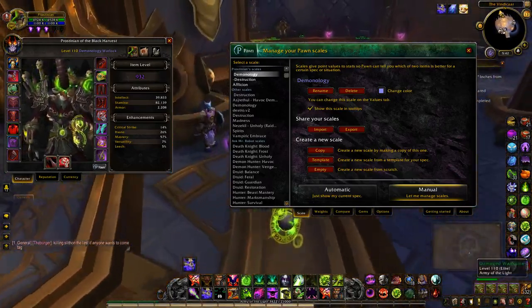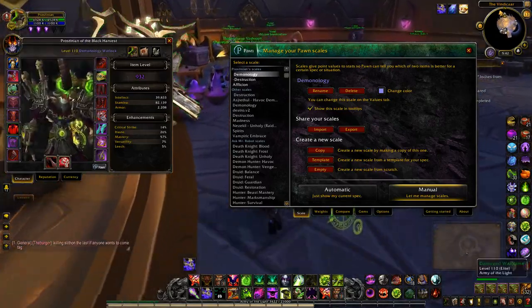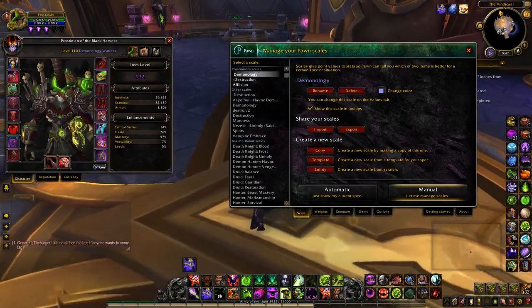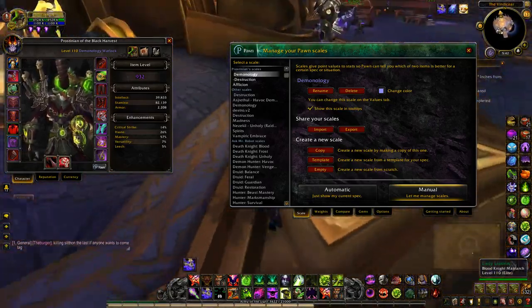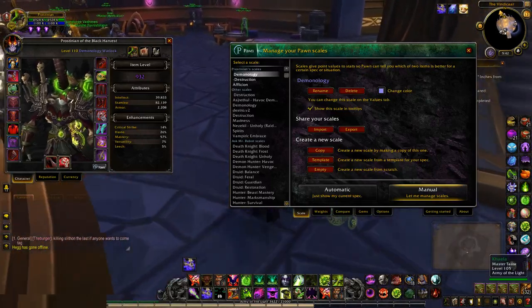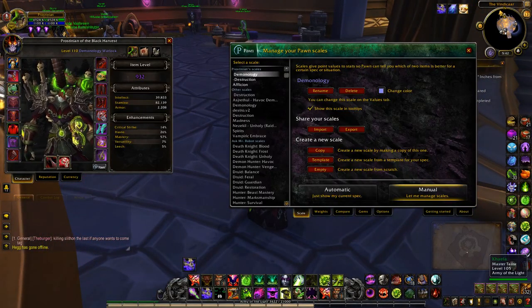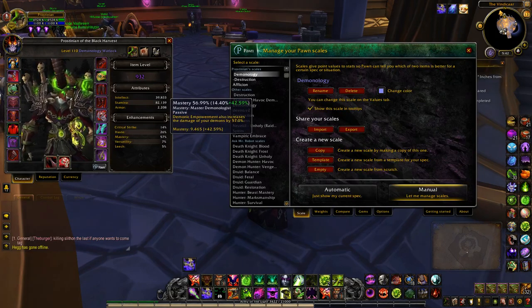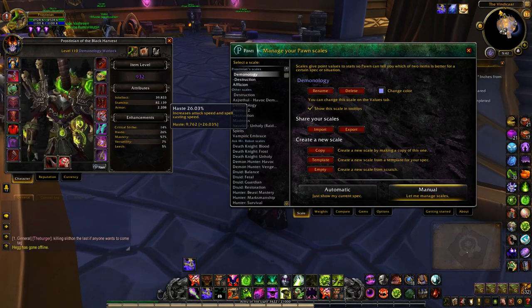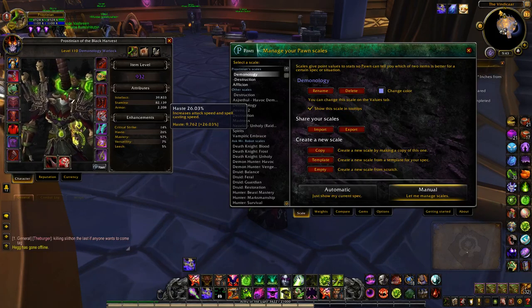It's different per character, and every piece of Titanforged — there's no way to know. Especially with certain classes where you need a balance of certain stats, like Affliction needs certain stats to be kind of equal. So if you hover over Haste, you have 9,000 Haste and 9,000 Mastery — I actually need more Haste and less Mastery. But if I was Affliction, I'd actually be good, because those things need to be kind of the same.